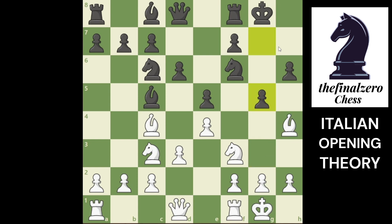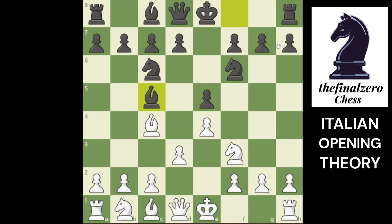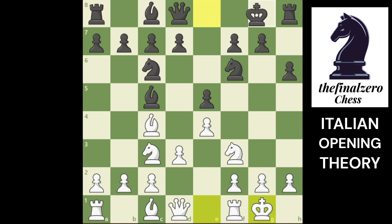If you didn't play bishop g5 and played c3 right away without castling - we saw this variation. He will castle, or he can play h6 so you don't play bishop g5 and make trouble for this knight and queen. You can play knight d5. h6 is the best move. You can castle, he will castle, and now you have a lot of moves.